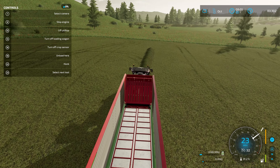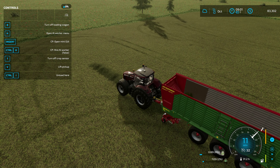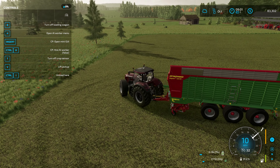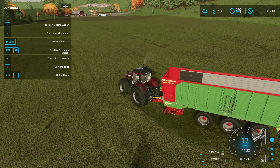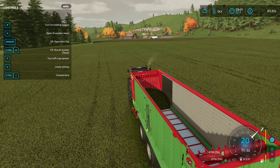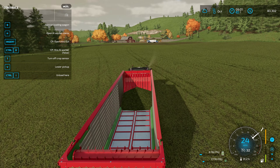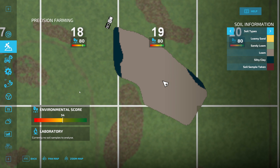You can get up to plus 15 percent if you get your environmental score up to 100. So we're going to get 352,772 liters of grass off the field. The score on the grass field stayed at 80.